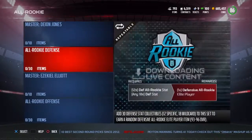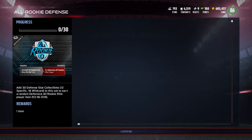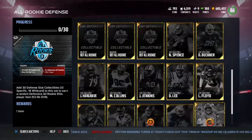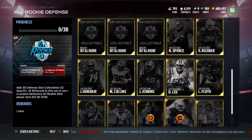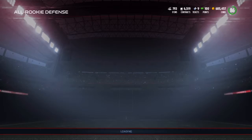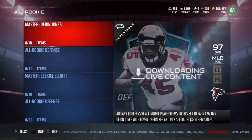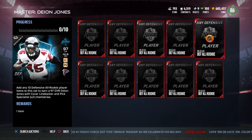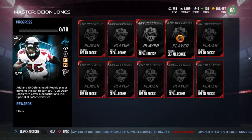So let's look at these defensive sets. The defensive rookie set right here — you add in these guys, you add in these collectibles, and you get an all-rookie defensive player. You can just add in as many as you want and you get the Deion Jones 97 overall.